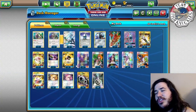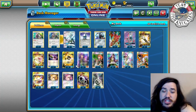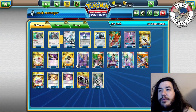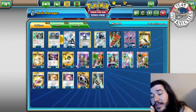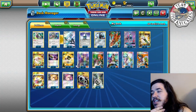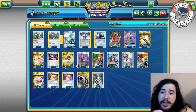The Necrozma idea was to handle fire decks, but I think you just take the loss against Volcanion. I think Volcanion will kind of die off anyway since Gardevoir is definitely the best deck in the format right now - it won Regionals, so playing Volcanion in a heavy Gardevoir format is risky. Rare Candy's Eric was playing Mew in his list. There's no wrong way to build this deck since Silvally is Colorless.